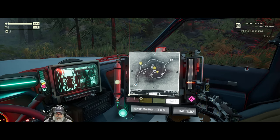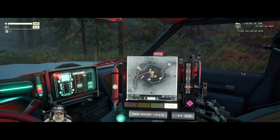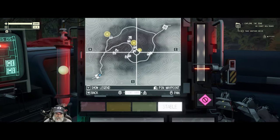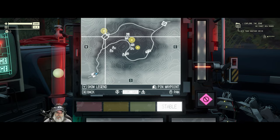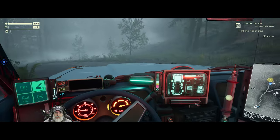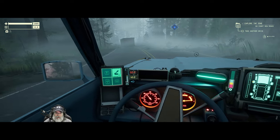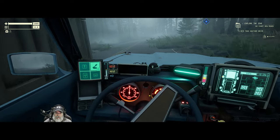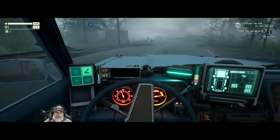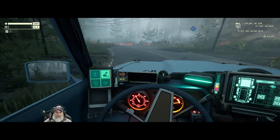Maybe let's actually do that first - let's go up to this one here, and we can also loot that house while we're at it. So we're pretty much just going to stay on the road to get up there. Hopefully nothing real crazy happens between there and here. But yeah, just the weirdest stuff will all of a sudden happen in this game. Like that, for example.